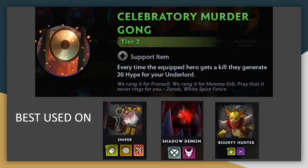Celebratory Murder Gong — easily the best named item in the game — is a mixed bag in terms of actual in-game usefulness. The gaming bonus hype is not that relevant until you unlock your ultimate on round 20, but then it becomes very strong, getting that cast out much quicker. You're probably only going to pick this up on round 3 or round 10, which means it's not going to be very useful for a little while. It still needs to go on a unit that gets a lot of kills — ideally one that deals big chunks of damage at once, somebody like Sniper or Shadow Demon. If one of your other units deals a kill, this item can be useless, so I rate it middle of the pack.